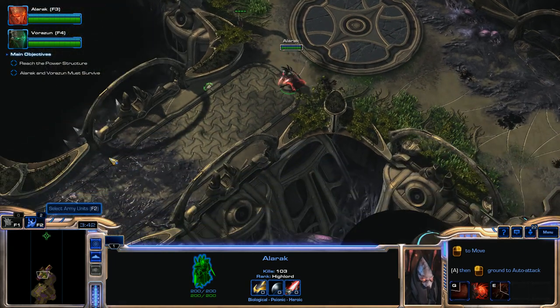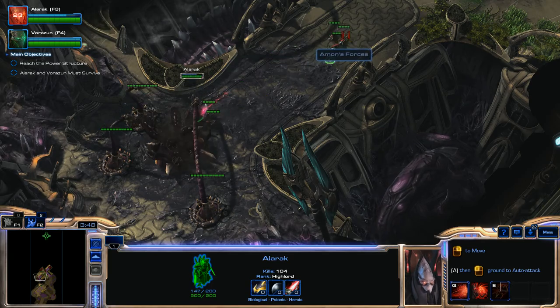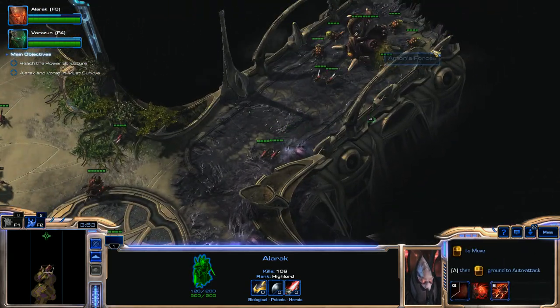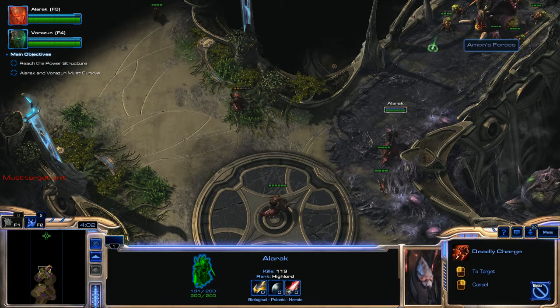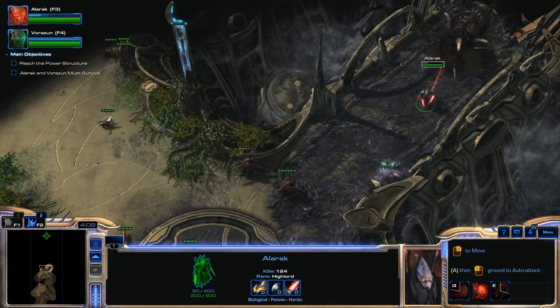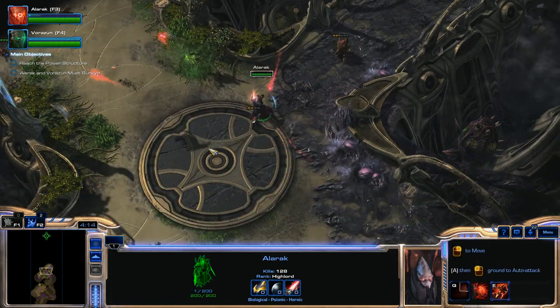Take those guys out and use Deadly Charge. We're going to take out this Nidus Worm. We have to kill these Nidus Worms because they will continue to spawn more and more units if you don't take them out. We'll use Destruction Wave to kill those Banelings and then use another Deadly Charge. Finished off that Nidus Worm — now we're going to keep pushing forward with Alarak.